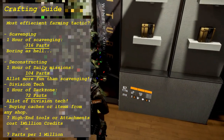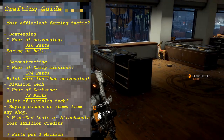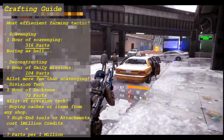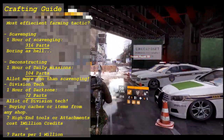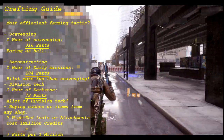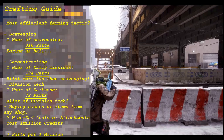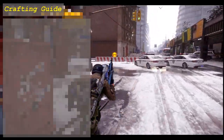For the fourth option, which is kind of a bonus option because it's not really a strategy — you can buy items from any store and then deconstruct those. This works best for electronics and tools, since attachments and mods tend to be cheaper than sealed caches, making it a more reliable strategy. It comes down to about 7 parts per 1 million credits. Also note that the maximum capacity for each part is 999.